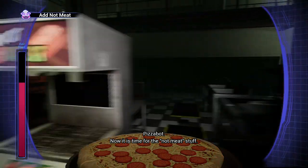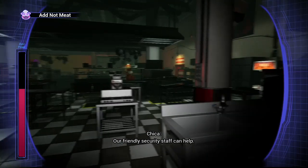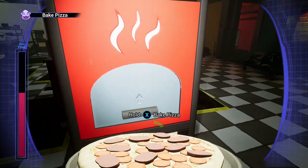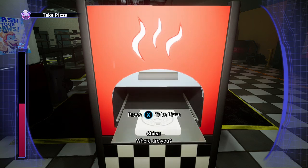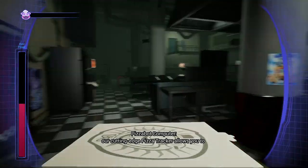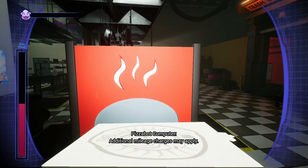Now it is time for the not-meat stuff. My friendly security staff can help. Time to pay. Another would be ideal. To ensure a safe and timely delivery, our cutting edge pizza tracker allows you to deliver the pizza to your own home or residence. Additional mileage charges may apply.